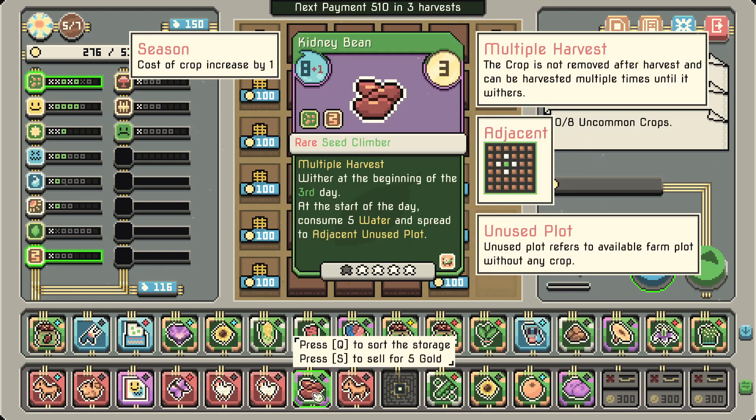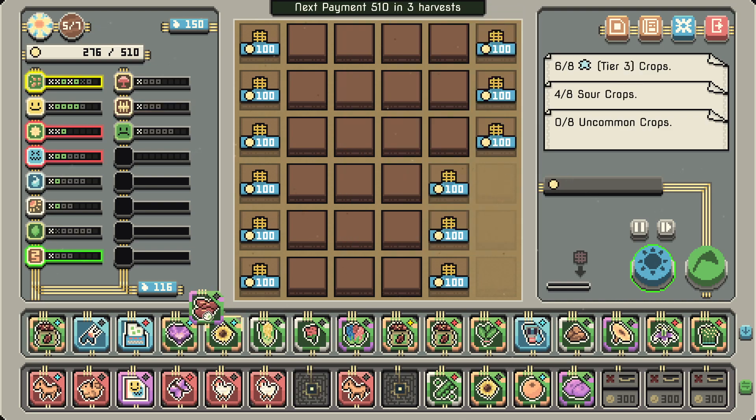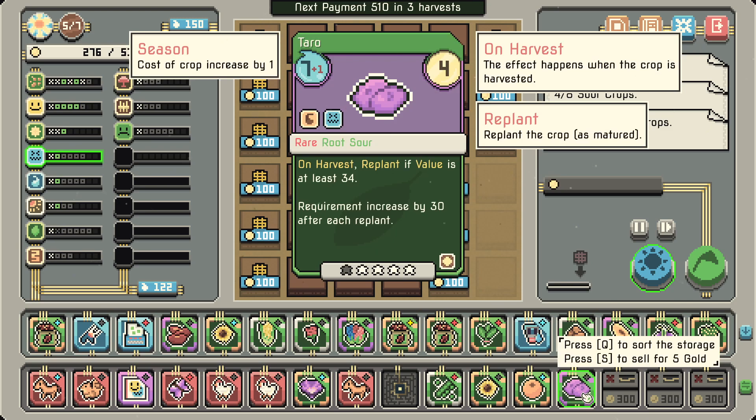So this is a seed and a climber. 'At the start of the day, consume 5 water and spread to adjacent unused plot.' This thing will really spread a lot. Yeah this will get my chickens going — my chick-chick-chick-chick-chickens! My sweet's not active right now — would be kind of cool if it was.